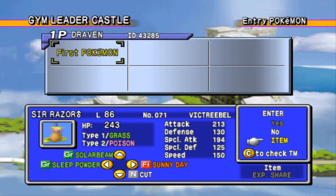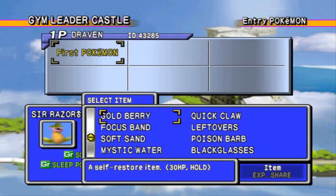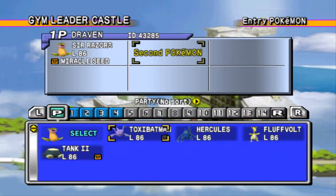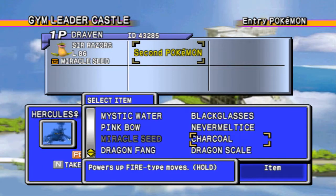As you guys already remember, we got Sir Razor. I actually got a few items out of my PC that we can use for these Pokemon — luckily we had a Miracle Seed. And if you guys remember, we got Hercules. Look at this guy, Hercules. Now let's go ahead and give him a nice move.